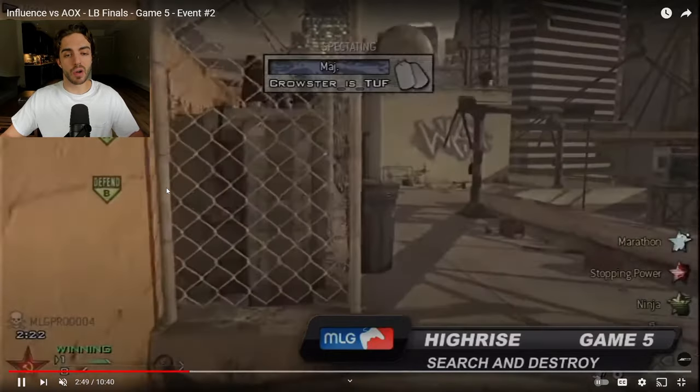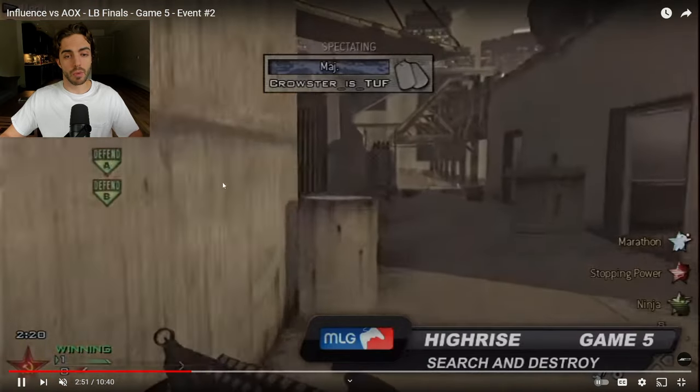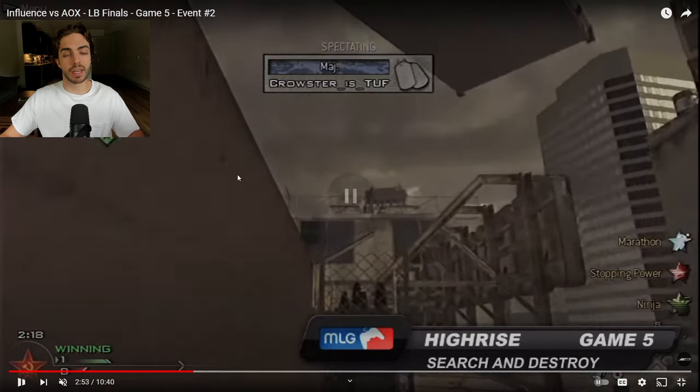They don't have a mini-map on the spectator mode for the old MW2, so I'm just going to be taking you through all the points of view and basically drawing it out for you later, showing you what they're doing, because you're not going to be able to see it on the mini-map. Crouser is our first player — he's going to be our more aggressive player, the SMG on your team that likes to go on these flanks.